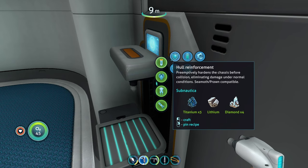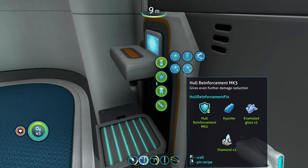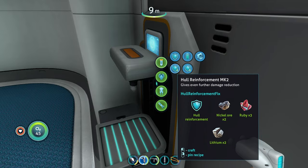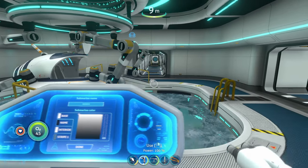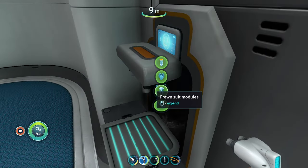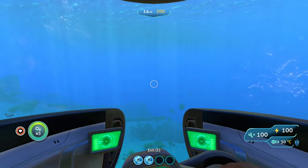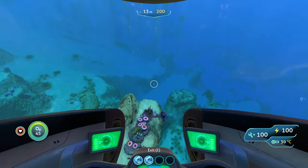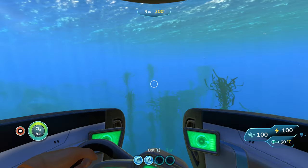In the vehicle fabricator under common modules, you'll see the standard hull reinforcement — the bad one you don't want. Below it, the mod adds the mark 2 and mark 3 hull reinforcement modules. These actually reduce overall damage whether you're colliding into things or taking damage from creatures. We're going to test this on a reaper leviathan.